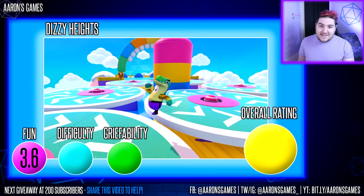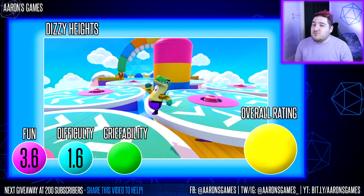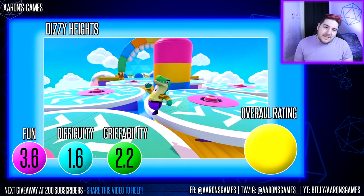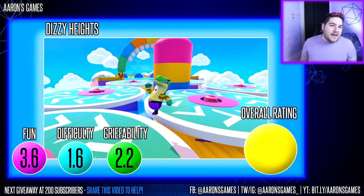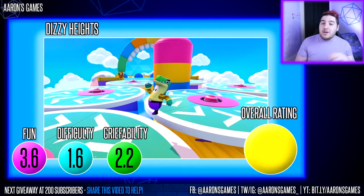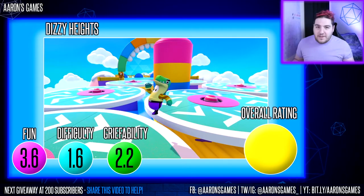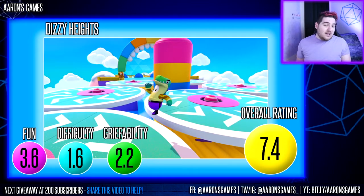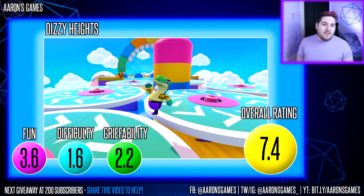Fun: 3.6 out of 5. Difficulty: 1.6 out of 5 — yeah, once you get the swing of it, it's really not that difficult, you just have to follow the directions. Griefability: 2.2 — it's generally a low griefing level. There are a couple of points where you can grief people, particularly the jump to the last platforms has a little gap, so if you grief someone just as they jump they'll fall. But the overall rating is 7.4, slightly higher than my score of 7 — pretty accurate.